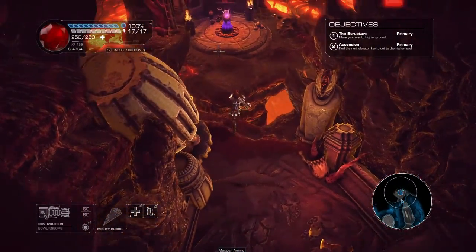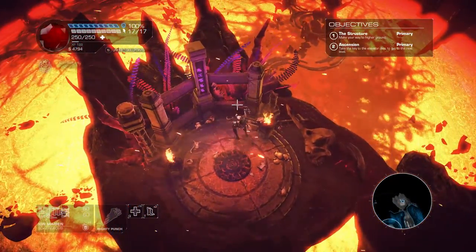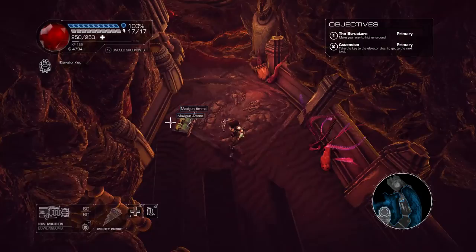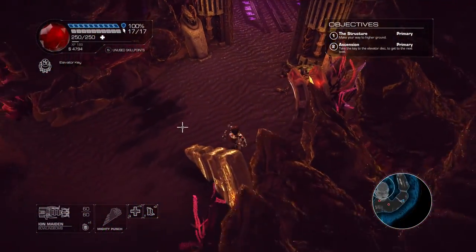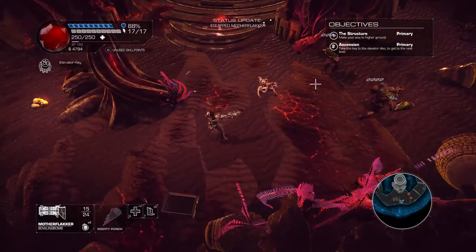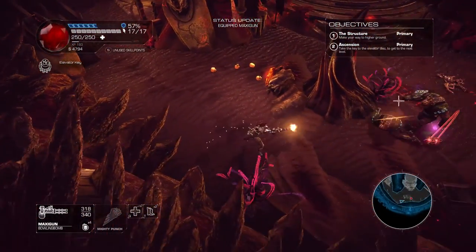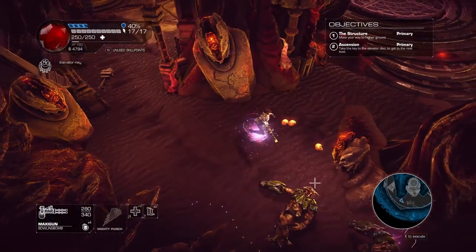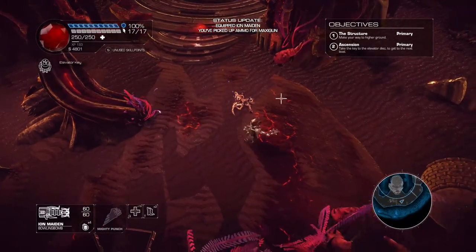I almost always use the Mighty Punch. There are some Duke Nukem-type references — 3D Realms, as many of you probably know, published Duke Nukem. I've got the flat cannon which acts like a shotgun, the minigun which does a lot of damage very quickly — it does take a little bit to spin up, but we're talking a quarter of a second, very fast spin up — and we have a regular gun.